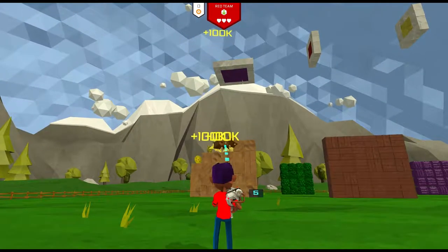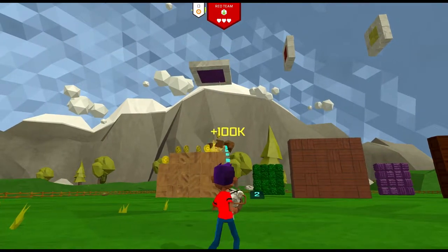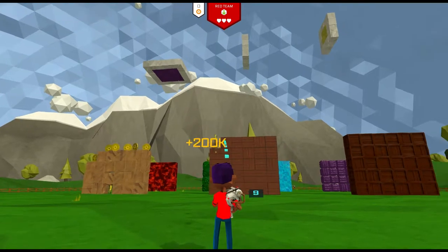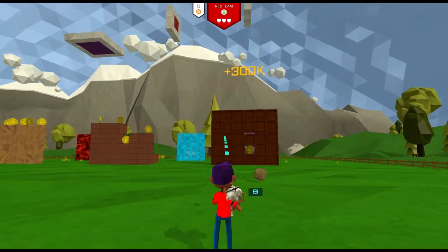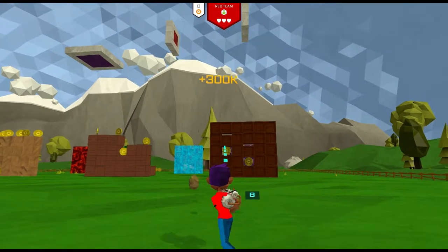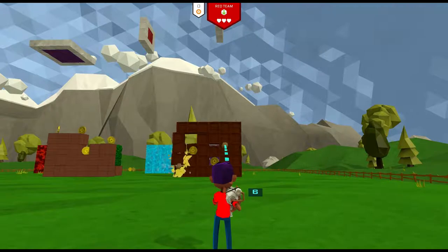Here it is being tested on 3 strengths of blocks. For the weak blocks, it takes 1 and occasionally 2 potatoes to destroy them. For the medium strength, it takes 1 and occasionally 2. And the same goes for the strong blocks. What you'll notice is that the Potato Bullets don't disappear when they hit something — they actually ricochet with the potential to hit something else.